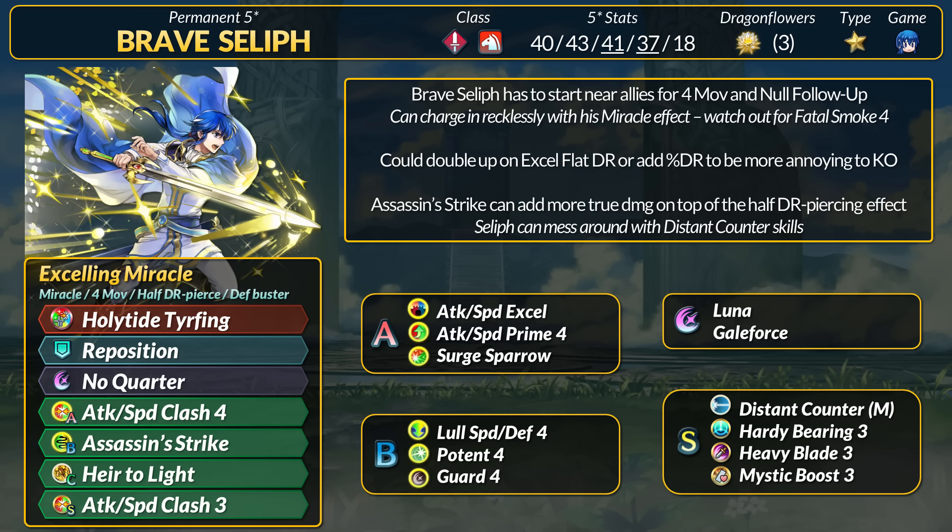For some other skills, Surge Sparrow can let Seliph heal back up. He could proc Luna on a follow-up, but Seliph has no other cooldown perks besides Heavy Blade. You could try Galeforce for his strategies, but watch out for Seliph's self-healing now. This encounter can work as long as the enemy moves one space to attack. Heir to Light gives 2 statuses, so you could try Prime 4 with extra support.